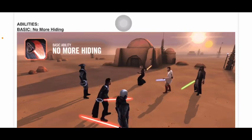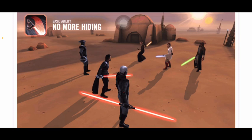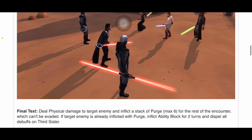Let's take a look at Reva, Third Sister's kit. Her basic is called 'No More Hiding' — looks like she's calling out Jedi Master Kenobi, putting a GL up against a Jedi Consular and Jedi Guardian, with Fifth Brother and the Grand Inquisitor on her side. Deal physical damage to target enemy and inflict a stack of Purge, max six, for the rest of the encounter, which can't be evaded. If the target enemy is already inflicted with Purge, inflict Ability Block for two turns and dispel all buffs on Third Sister.